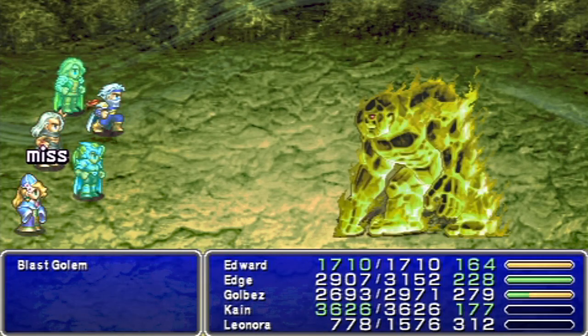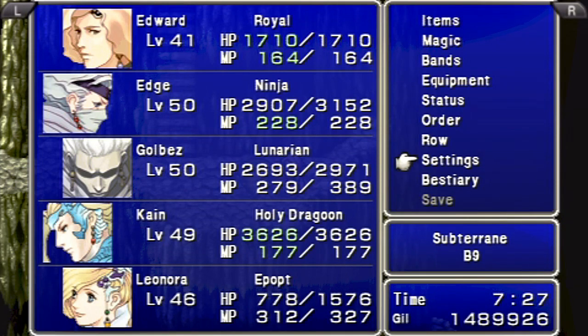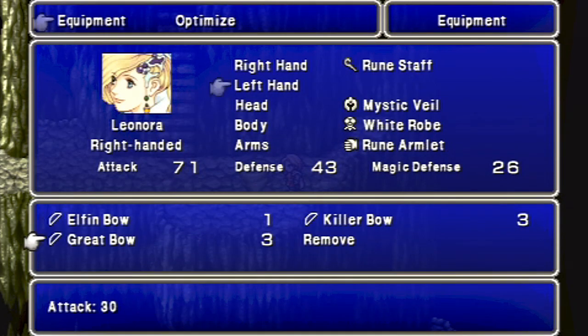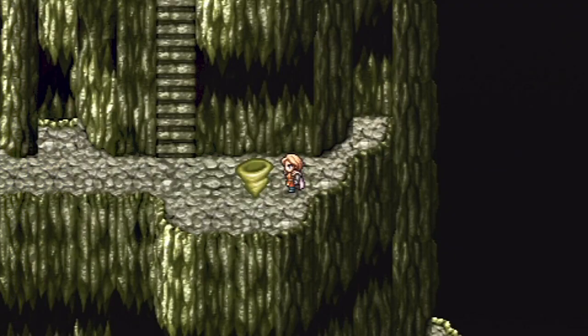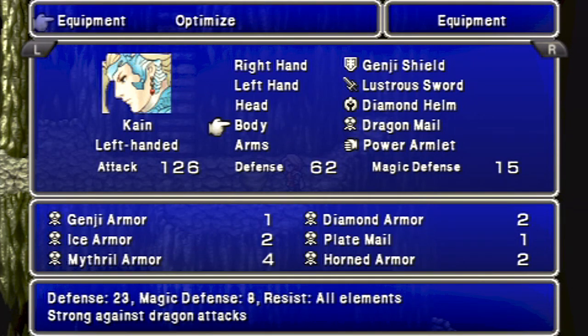Or maybe Flutterfly's magic just sucks. I changed my equipment around a little bit. Flutterfly has more spirit now. I noticed one weird thing - the elfin bow actually increases your intellect, which is kind of odd. And I equipped dragon stuff on some people. Notice how it says resist all elements - I found out that's a little bullcrap.